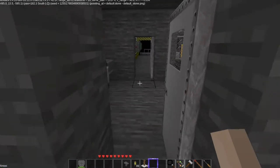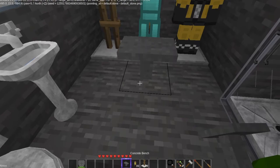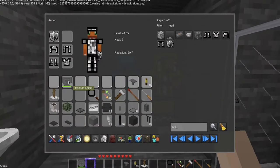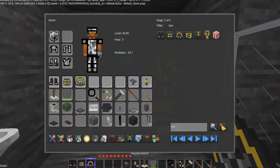So we have our armor stands. I wanted to put a little bench in here because obviously you have a bench to sit down and put on your armor. Let's take a look at this real quick. So we have hazmat boots, chestplate, helmet, leggings, sleeve, and suit.